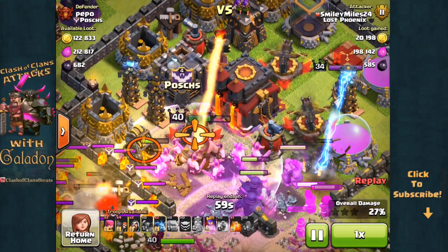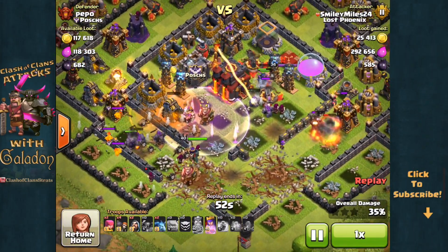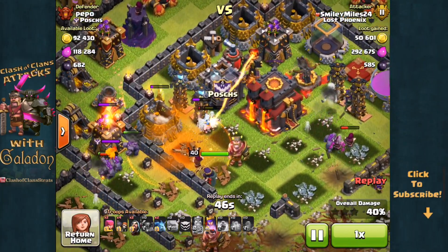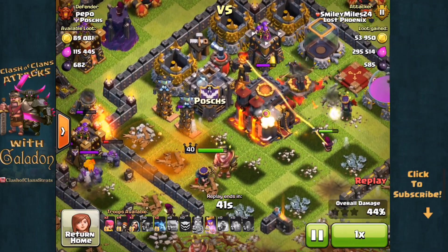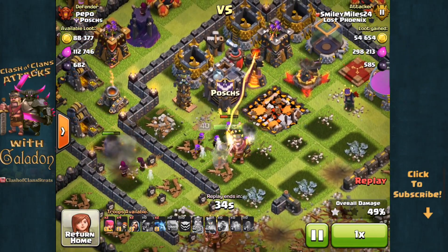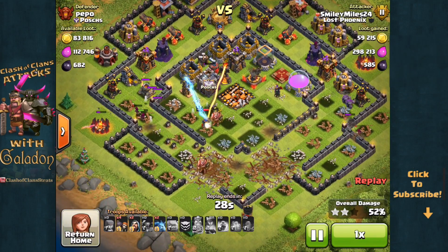The lava hound wanders off to the left and the archer queen — with her questionable IQ, easily distracted by shiny floaty things — will follow and take it down. The single-target inferno takes down the barbarian king. A pair of purple pekkas purposefully pass the town hall, head off and get taken down by the teslas. But now the archer queen has wound her way back and she is on that town hall — 43% damage, royal cloak in hand — and she will finish off that town hall for the first star, with 50% not far behind. A very solid eight-quake attack from Smiley Miles 24.